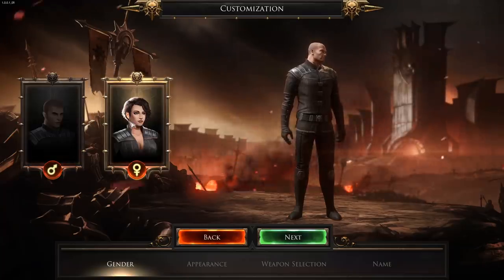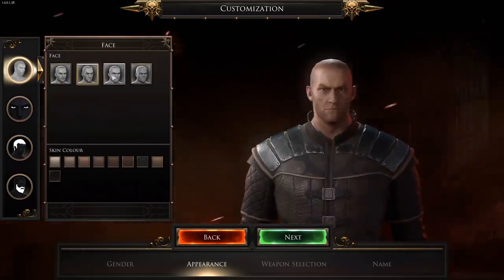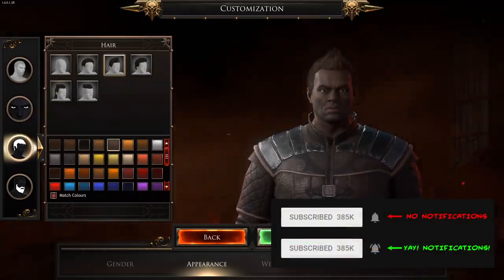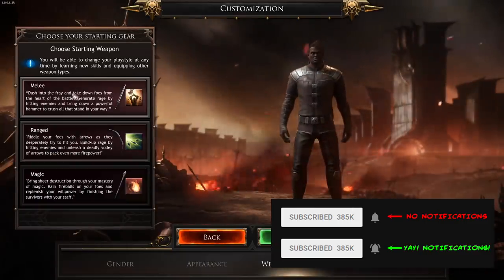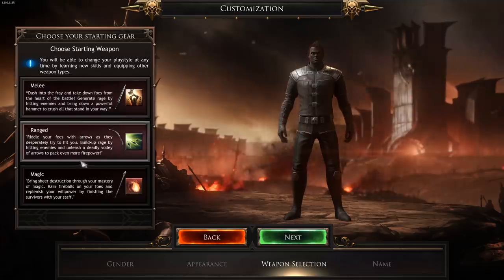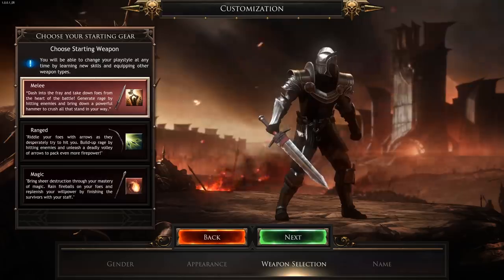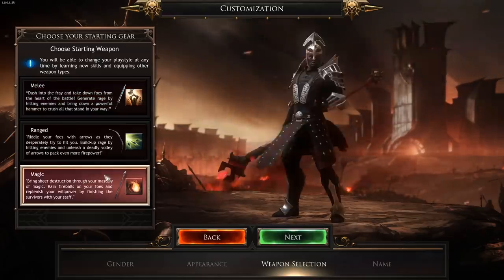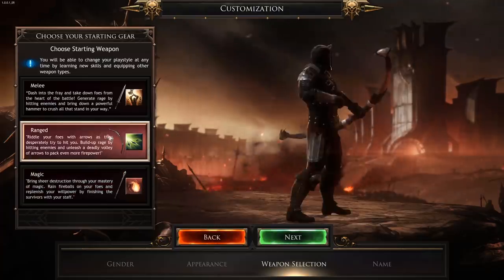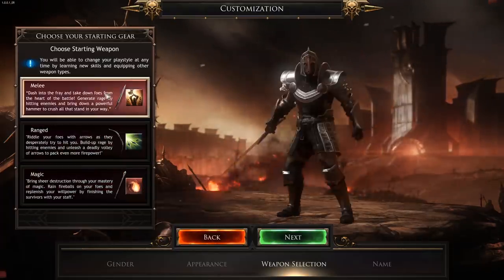When you're creating a character, you'll have some cosmetic customization options, but then you'll get to pick your starting weapon. Don't fret too much over this decision — you are not picking a character class. Wolcen does not have character classes per se; you effectively build your own class through the skills and passives you select. Your choice here will reflect your starter equipment and starting skill, but you can pretty much immediately change that, so don't stress it.